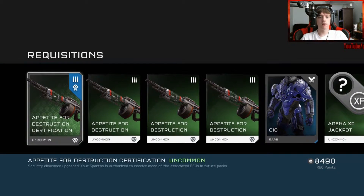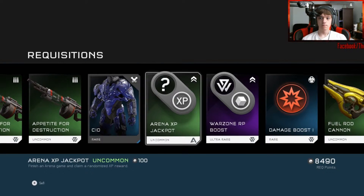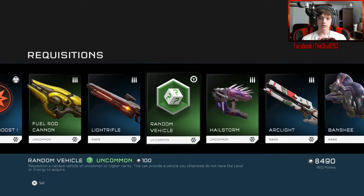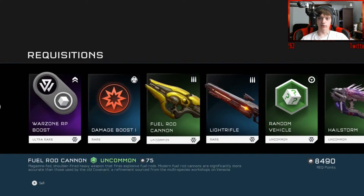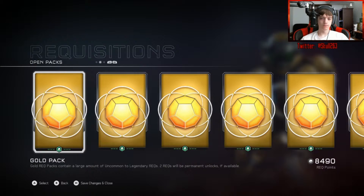All right, so we have Appetite for Destruction certification, Security Clearance upgrade — Spartan is authorized to receive more REQs in future packs. I got armor — hanging out. CIO armor. Some boost cards, fuel rod cannon, a random vehicle unlock — banshee. More standard boring stuff, but I'm most interested in the armor. I got a rare, so that's good.